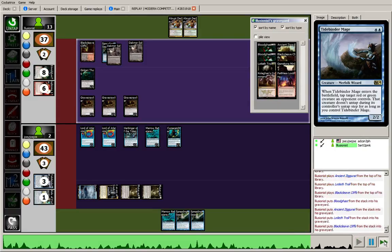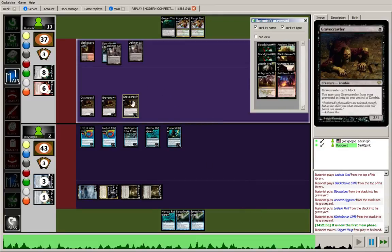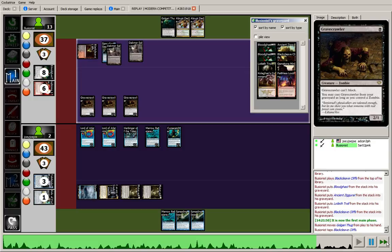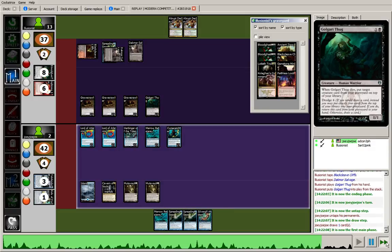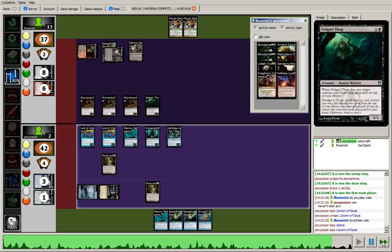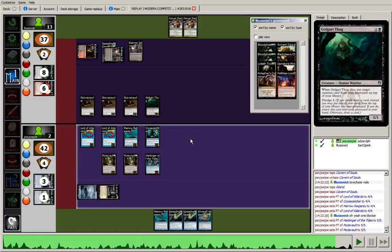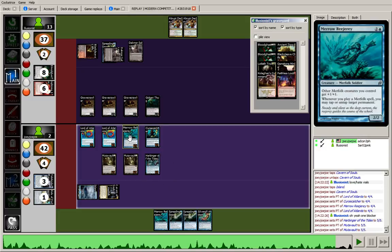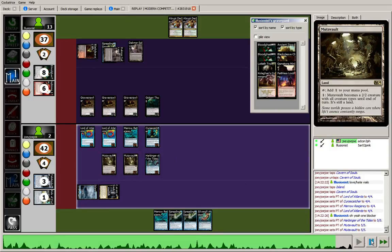Pretty poor dredge on the opponent's side of things. He takes the Golgari Thug up into his hand, realizing he needs some kind of blockers. It's easy to lose track of the fact that Gravecrawler can't block. He plays out the Golgari Thug but ultimately remembers that Gravecrawler can't block. Realizing he only has one blocker, I activate two Mutavaults and push a crazy amount of damage. I sort my creatures to make it clear to the opponent that there's too much coming across. He can block one of the 5-5s, and even with Abrupt Decay up he can't cast any of these spells. Block a 5-5 and he would proceed to take 26 damage.